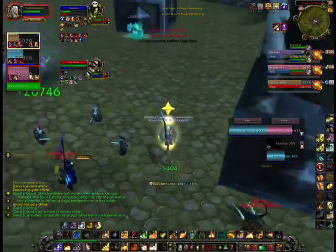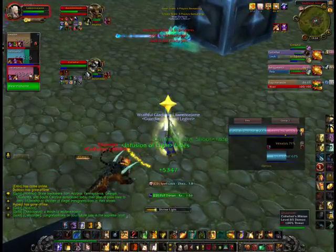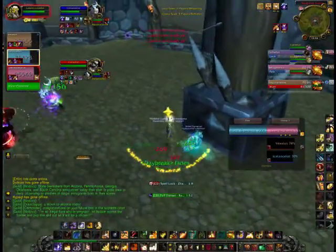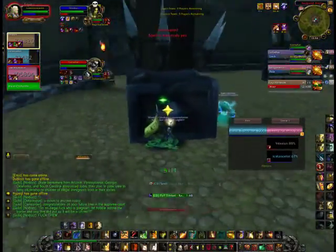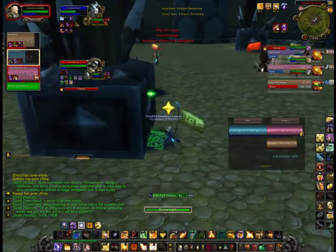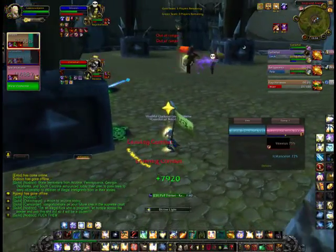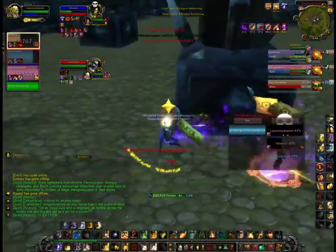Right there I bubbled out of that fear. A little sacrifice there too to keep him up as well. Now I'm coming out of my bubble, so I feared the pet too, so I don't want him to silence me when it comes off cooldown. Still just moving pillars on this side. You're not going to want to stand on the lock portal like I was right there — that's really bad. If his port's up he could just port right there and fear me instantly.